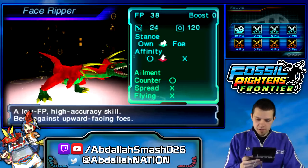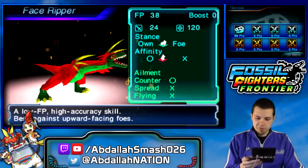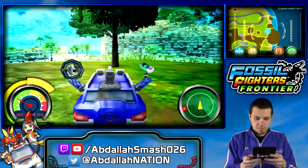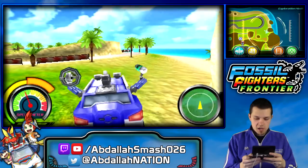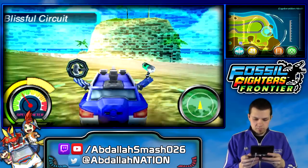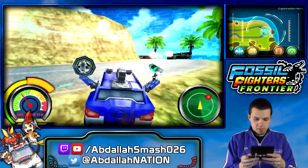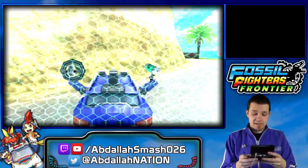Stance, stance, affinity, counter, spread, flying — Face Ripper. Yeah, we've seen him use that on us a lot, so that's a strong Vivisaur. Let's jump down — alright. We're just going to explore around some more and hope to find another fossil somewhere. There's one right here — sweet. Strength very strong, it said. I saw that. That was pretty cool.